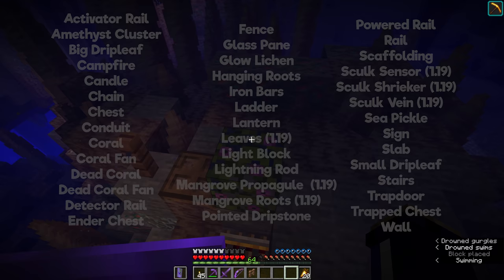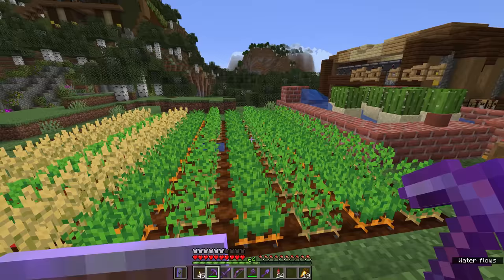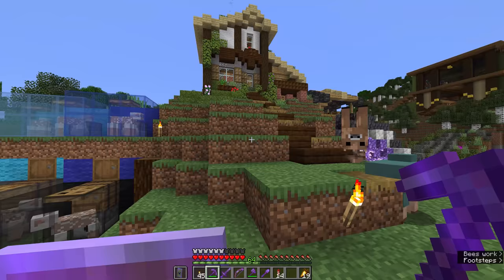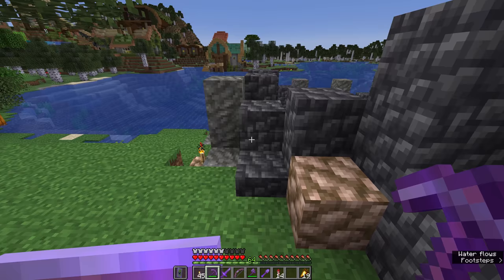What should and shouldn't you build in the spawn chunks? If a farm relies on natural mobs spawning or crops growing, a player needs to be within 128 blocks of the farm, so those won't always be active if they're in the spawn chunks. Three things you should build there are a house — to have somewhere safe if you end up respawning there — your iron farm, since villagers don't need a player around to produce iron golems, and maybe an auto-smelter.